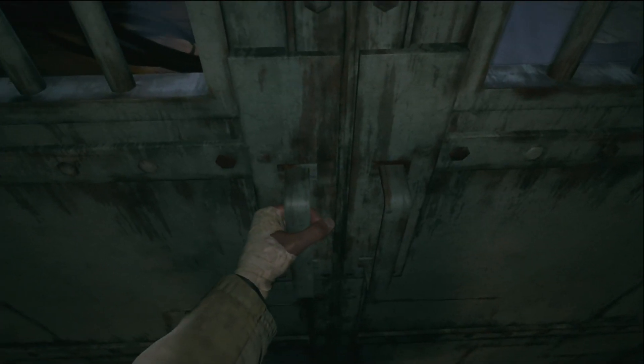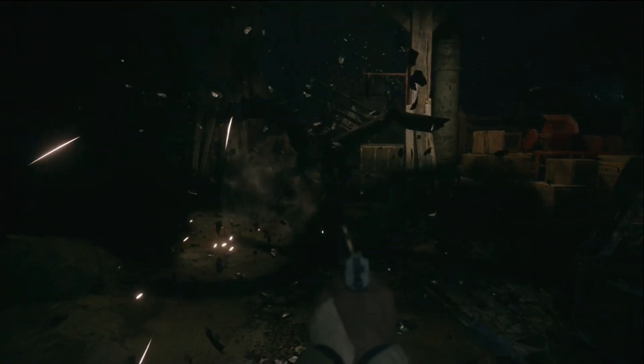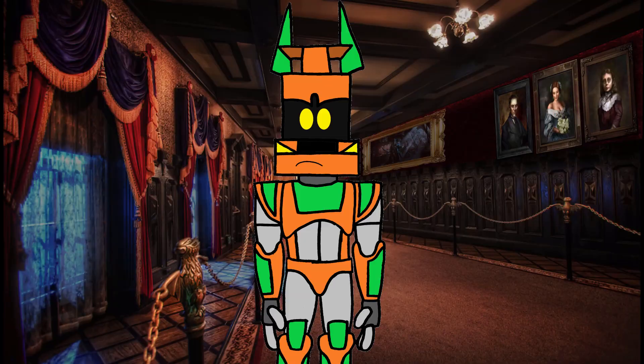Ethan gets chased by a Strum and escapes by jumping down the trash chute. The factory has you looking for impression molds to take to the foundry to cast items for puzzles. There are also Soldats that need to be taken out by shooting them in the glowing spot, and you fight a Strum that will charge at you and destroy the walls, giving you more room to move. Eventually Ethan gets to the ground floor but can't get out. Heisenberg comes down, mutates into that awesome mechanical form, and the fight begins.